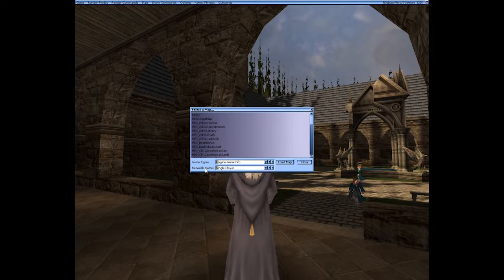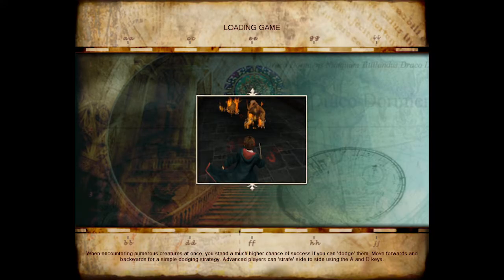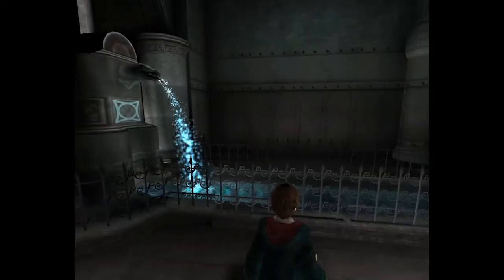Here you can actually set up a network game, so you can actually configure multiplayer to work with this. And you can pick different maps. You can pick any map you want. Let's go to the Glacius Final. So, as you can see, I'm now in the Glacius map.